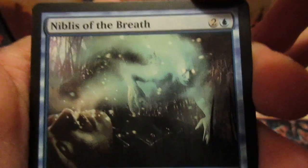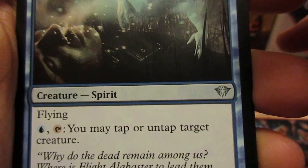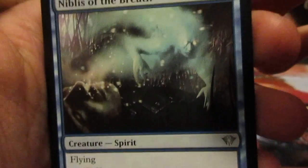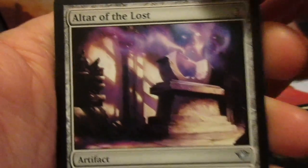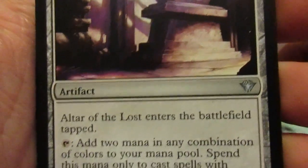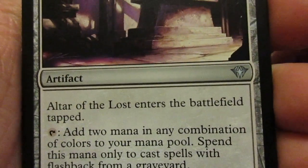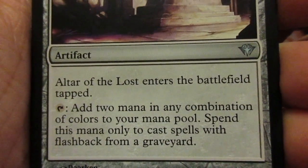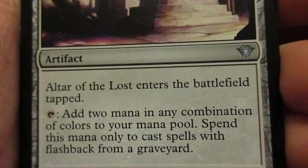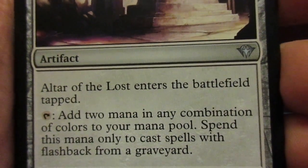Niblis of the Breath — flying. Tap blue and tap this: you may tap or untap target creature. Altar of the Lost enters the battlefield tapped. Tap this: add 2 mana of any combination of colors to your mana pool, but spend this mana only to cast spells with flashback from your graveyard.